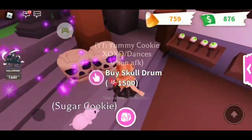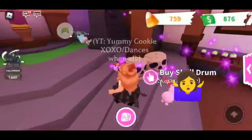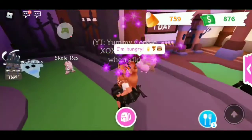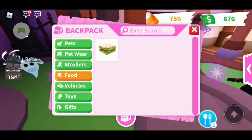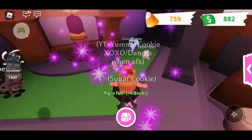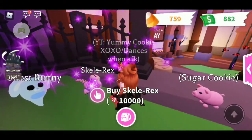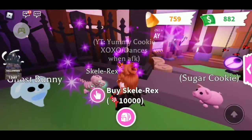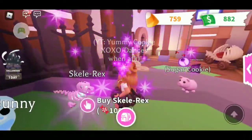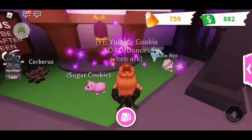There's a skull drum for 1,500 candies. Why are most of these items over 1,000 candies? Cookie's hungry — have a sandwich. There's a Skelly Rex, which is legendary! I don't even have a T-Rex. I don't even have a legendary from the fossil eggs, or pretty much any egg, besides the royal egg. I only have a unicorn — that's all the legendaries I have. I really want another legendary because it'll just be really cool to have more than one.